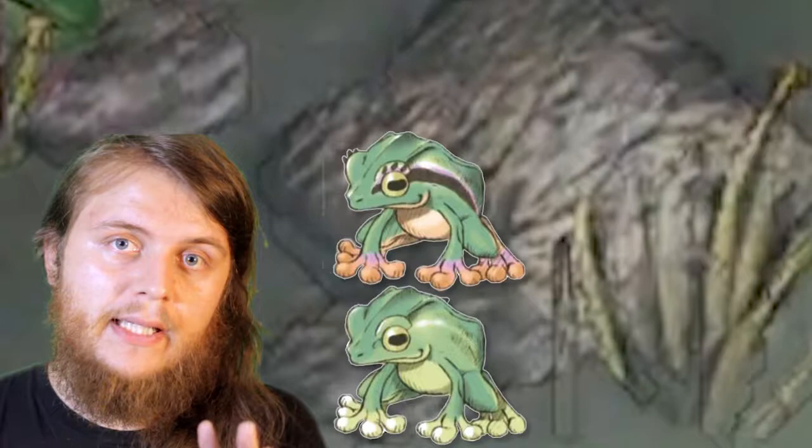There are four types of frogs in this game: the tadpoles, which just float around and are kind of useless; the babies, which is what we will be hunting for; and then the yellow-toed adult males and the pink-toed female frogs, which will be creating those babies.